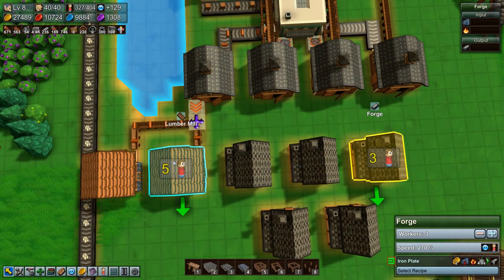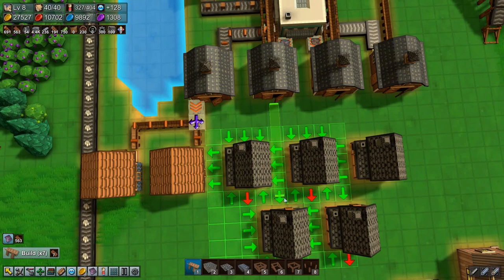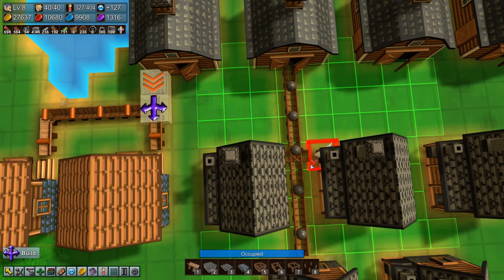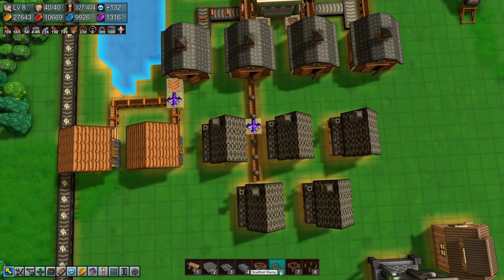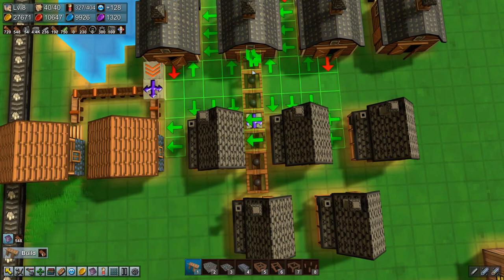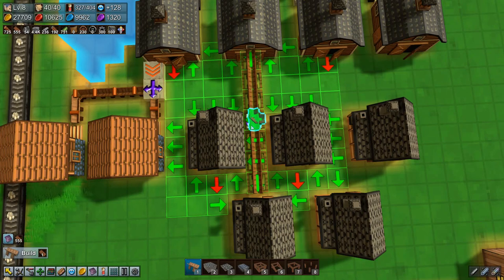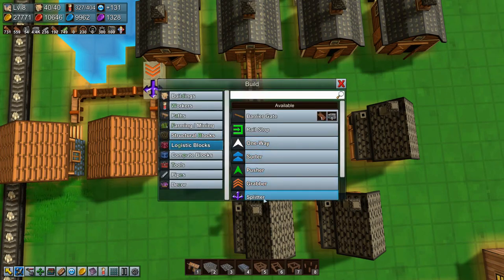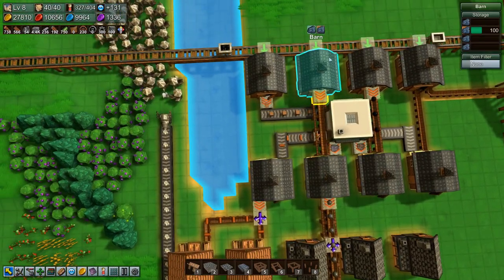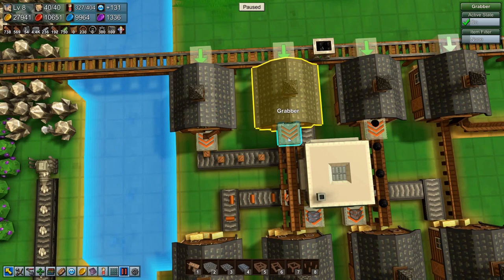Let's set them all to three workers for now — we don't want to run out of workers. Iron needs to come down this way and split with a logistics block splitter there. I think we're going to build one on top that's exactly the same. There — logistics block splitter, and a grabber there. So that's the iron sorted. Now we only have packaged iron ore, so that's good — that means we can do that.